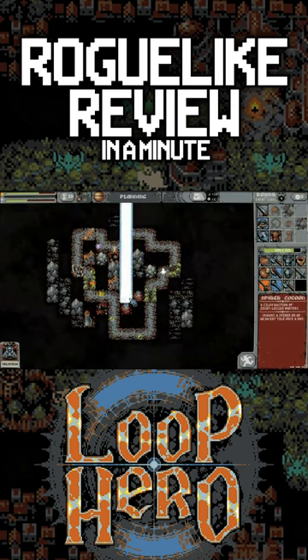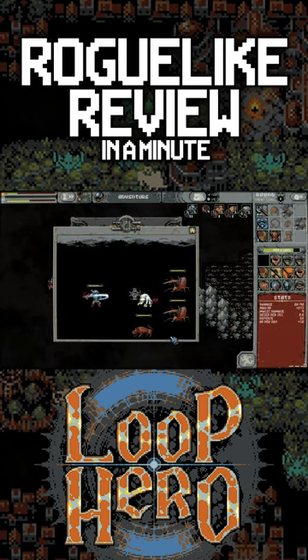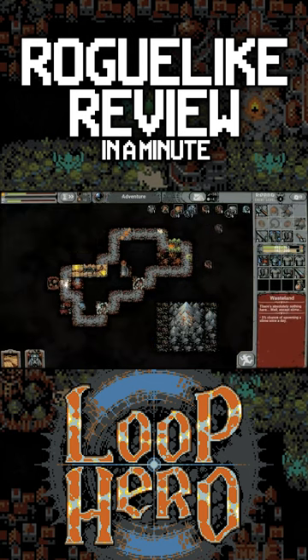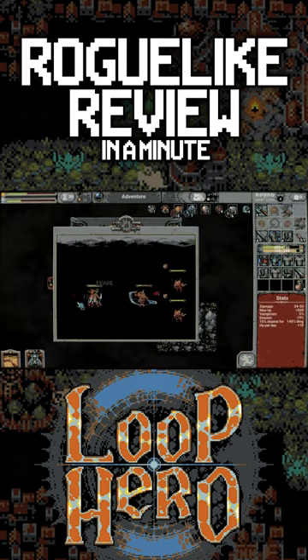At the start of the run, you're dropped into a loop and you must travel along it and fight monsters along the way. In your deck, you get cards that alter your environment, giving you more stats or changing what types of monsters you encounter. As you go along the loop, you'll find equipment that you'll base your build around to help you survive.